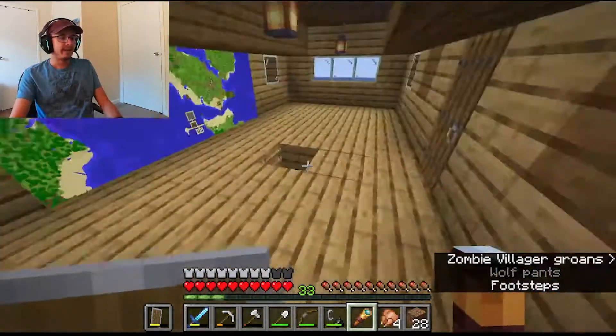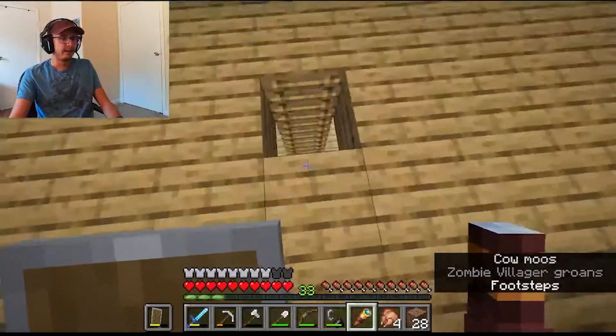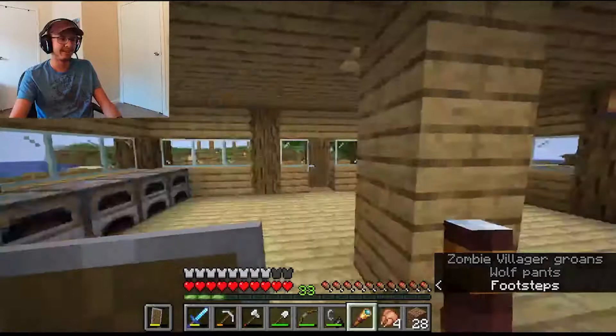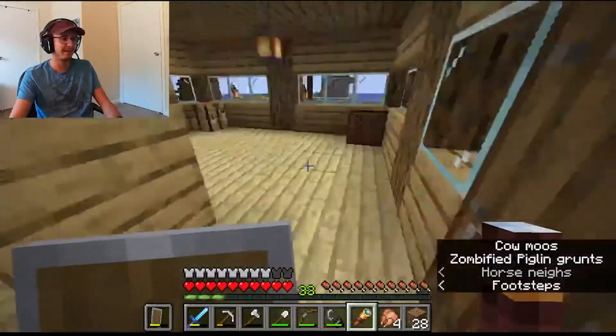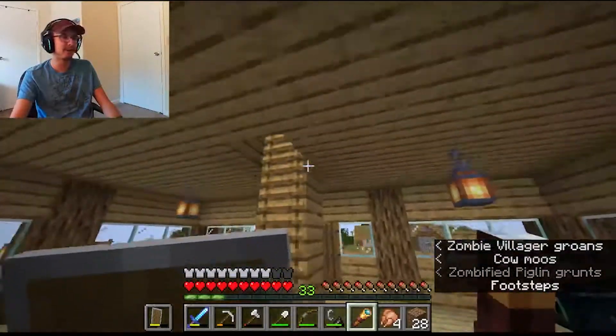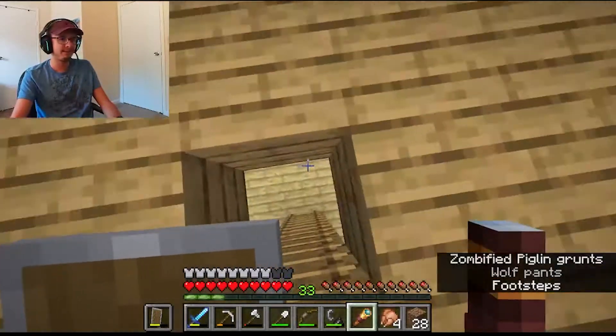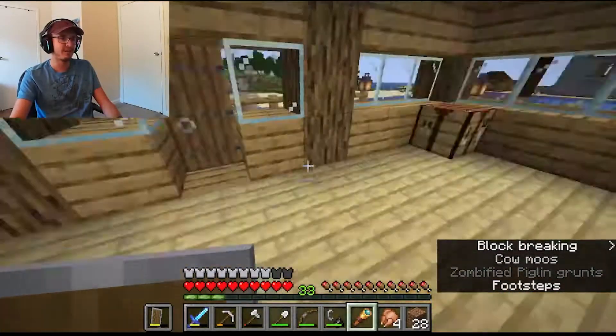Another thing I did — I added a ladder, because the staircase was annoying me. It was so off-centered and kind of right in front of the door. So I just put a ladder right through the center of my house, and I'm thinking I might have it go even farther down into the chest room.